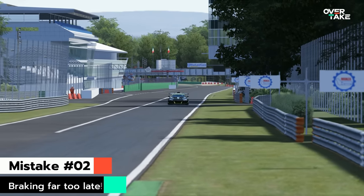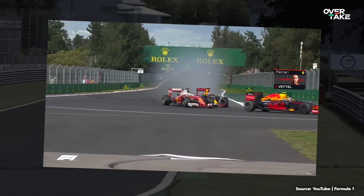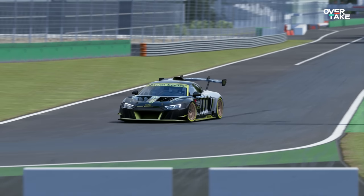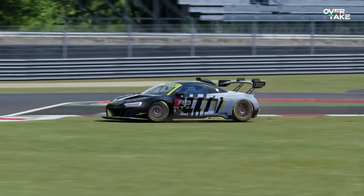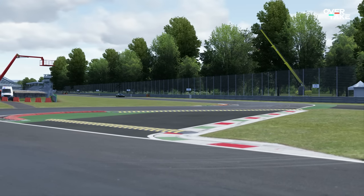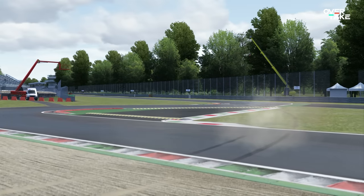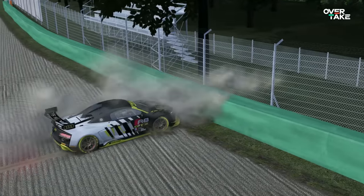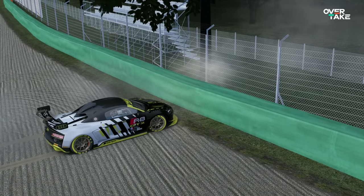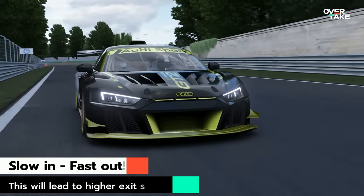Another huge mistake you see in basically every racing game — like when Verstappen is going for a dive again — is players braking far too late for a corner. Yes, braking late will be faster into the corner but it will most likely ruin your exit, leading to you crashing into an opponent or folding your car into a barrier. This is where the famous sim racing saying comes into place: slow in, fast out.